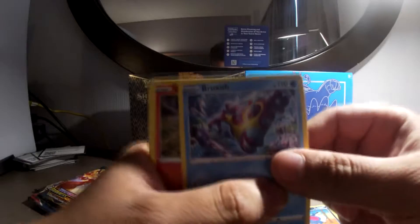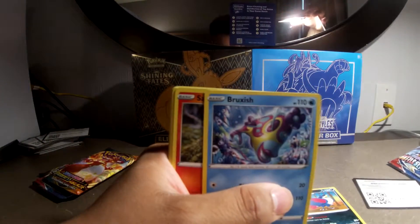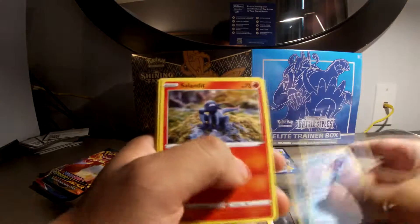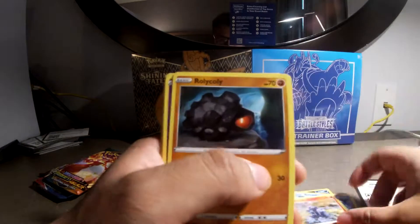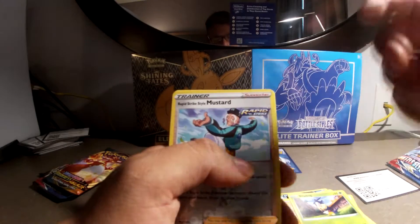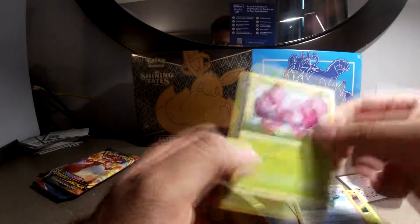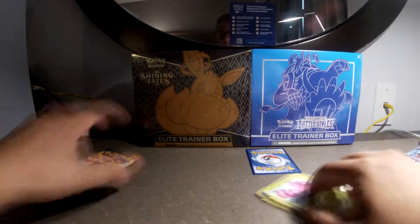Phoebe, Houndour, Brush Fish. Salandit, Rolycoly, Espurr, Shanks, Spinarak, Hollow — I mean reverse Hollow — Rapid Strike Style Mustard, and for our rare, Rebel Pavilion.